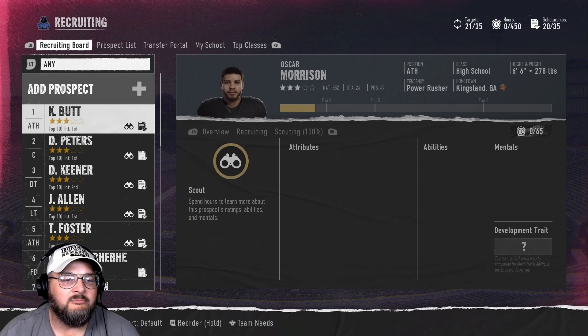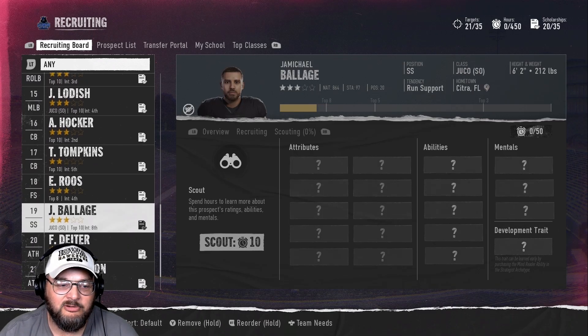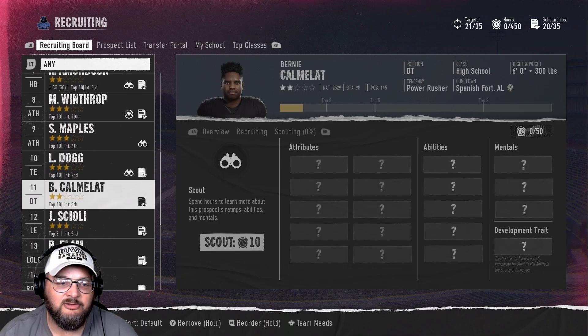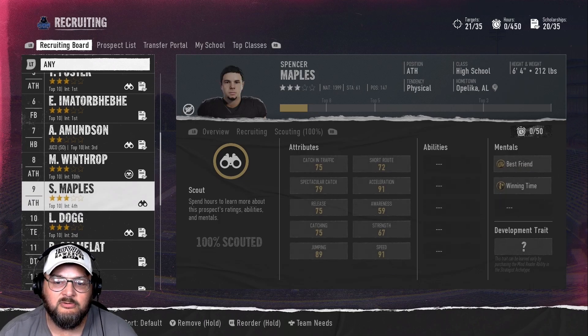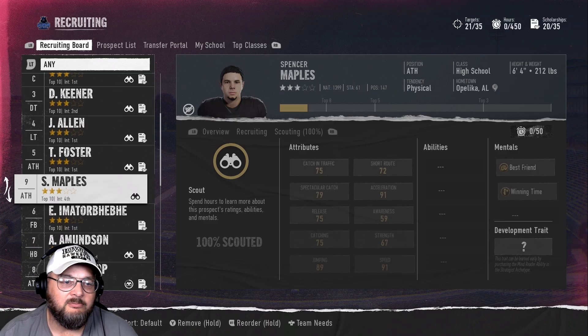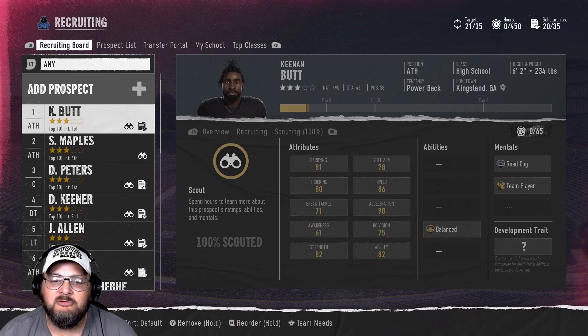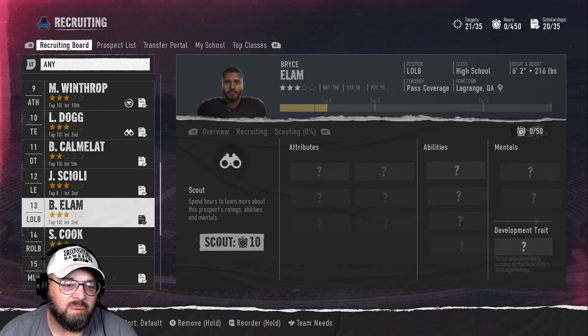We jump back in here — this is our board. Pretty much stuck with everything; we did a little bit of scouting, nothing spectacular. We did get some guys with a little bit of speed. We did offer most of these guys scholarships without scouting them. Here's a 91-speed, 6'4" wide receiver with 91 acceleration — so this guy can develop. He's got 89 jumping; this is a really good player. We're going to move him up to number two on our list. We got Butts the halfback — he's got 86 speed but really good carrying. This guy could be really good in a year or two.